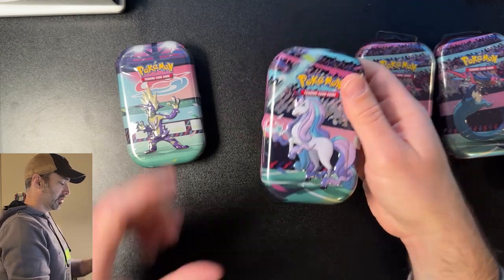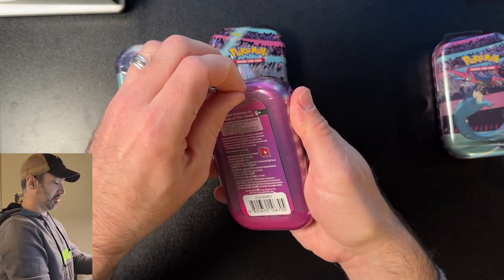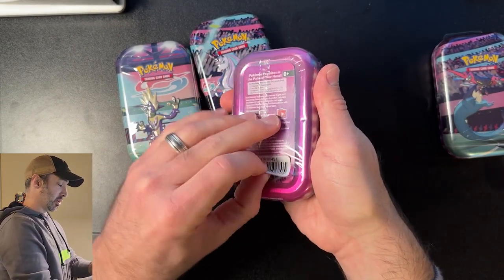It's $10 for these little tens, but Evolving Skies packs by themselves are about $9 for just a booster pack, so it's a pretty good deal. And plus you get a Fusion Strike inside of these as well.